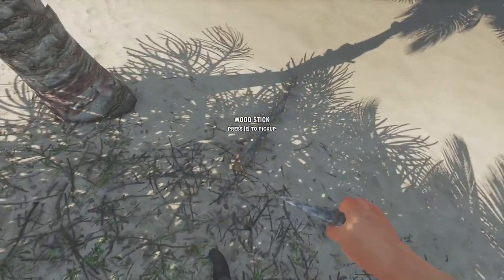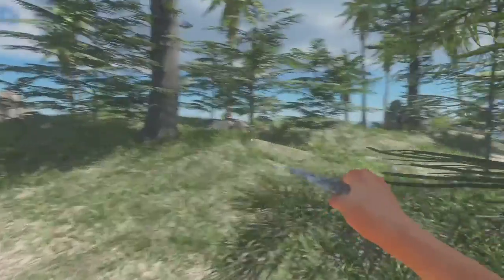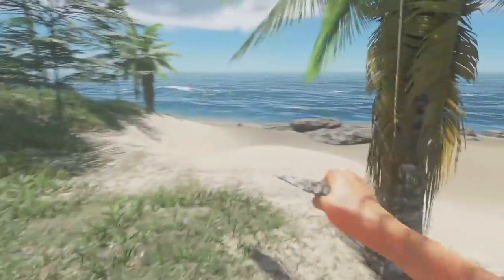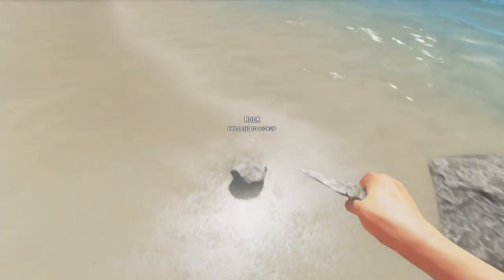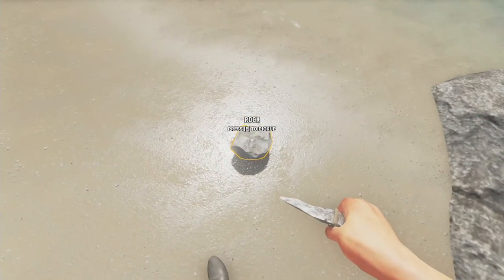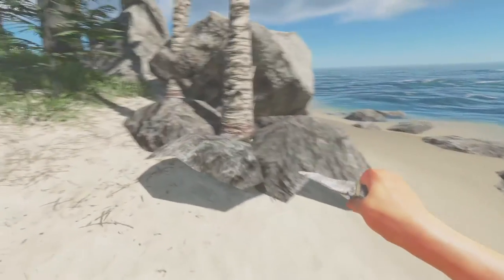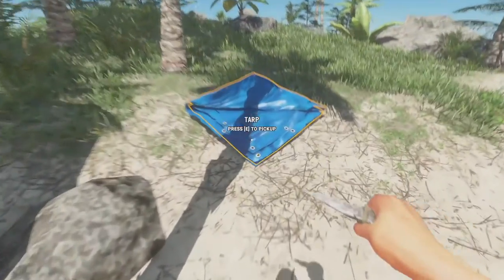Oh, we got it — so we got a stick. I'll leave those alone. A bunch of these little bitty pine trees. I remember the first time I played this, I had to travel to a different island just to find enough rocks to make a campfire. They've made it a lot easier since then.